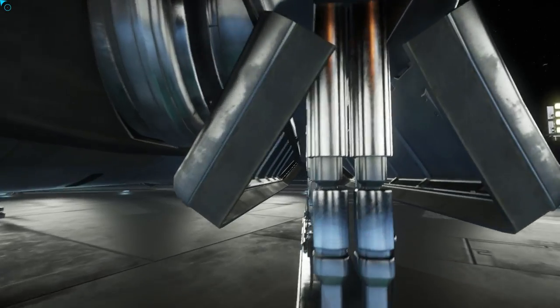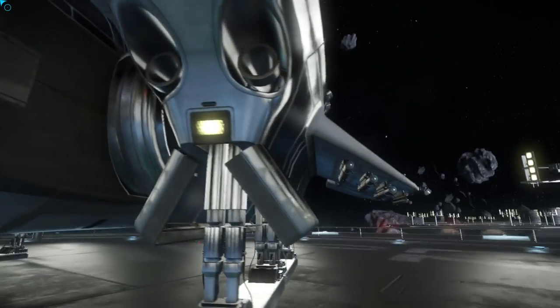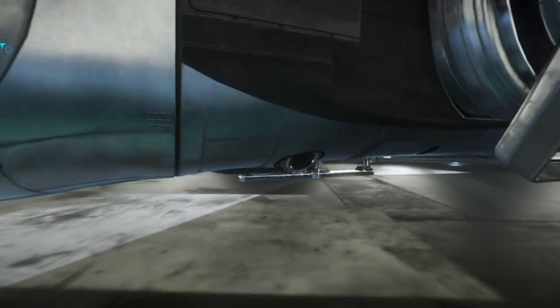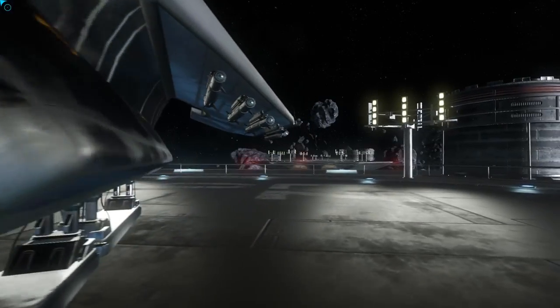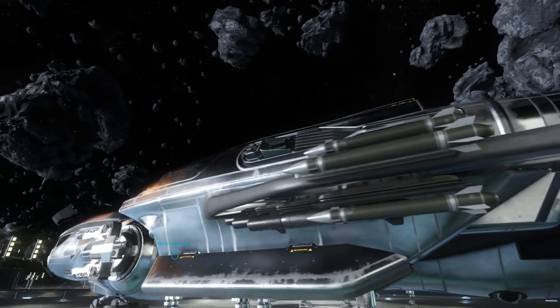Landing gear — simple yet functional, just based on hydraulics. Comes right out the bottom of the primary nacelles. You can see the way they actually connect. You get the big GN-themed maneuvering thrusters throughout the ship, and a pretty nice little missile armament basically just covering the wings.